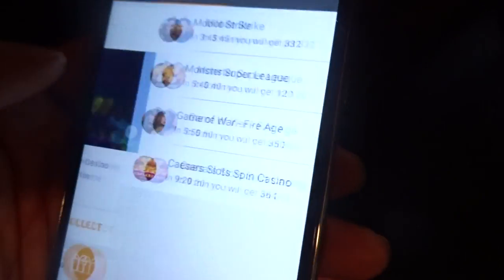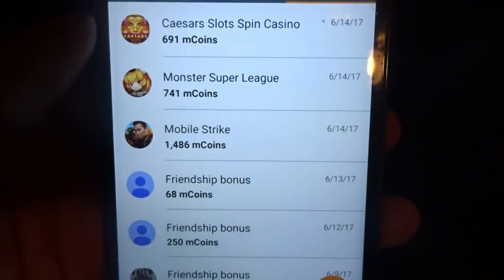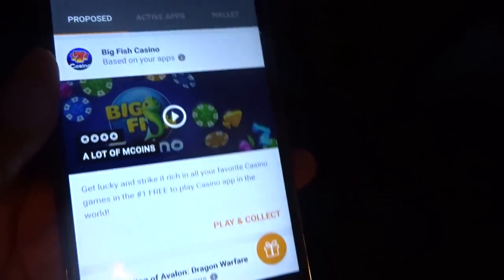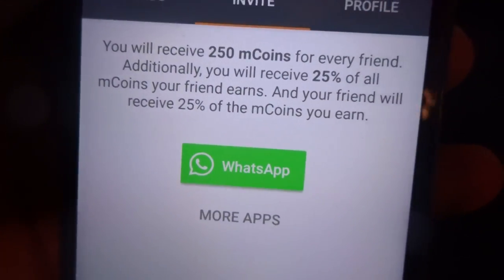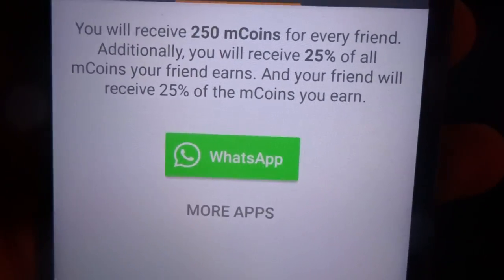That's how you earn free money by just downloading these mobile games. You can also invite family and friends — once you have your link, your code, you can refer family and friends on Facebook, Twitter, whatever. You'll see 250 points for every friend, and additionally you will receive 25% of all mCoins your friends earn.